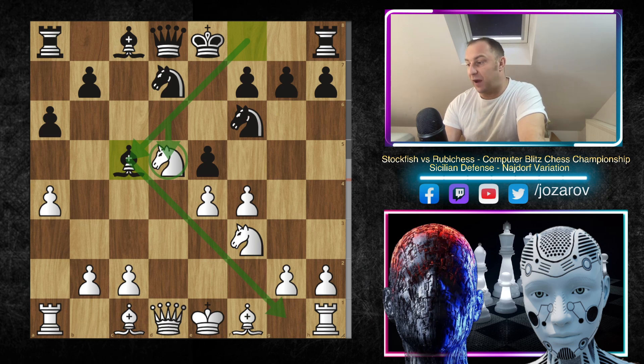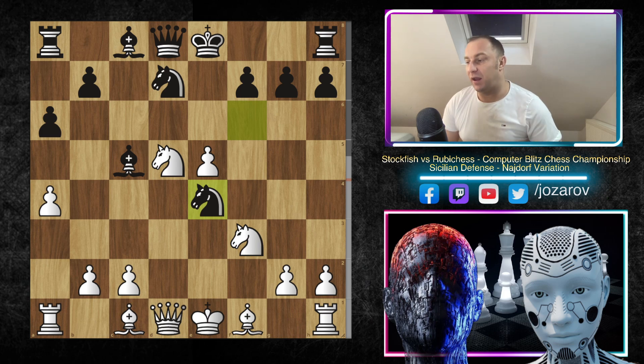So after Bishop to C5, we have F takes E5, and now Knight to E4. Here comes the tricky part of this opening line. I think even in human chess you could reach this line, because there are many games in the database in this particular position. From this point on, White should know what to do.